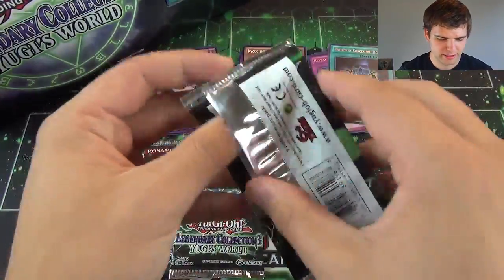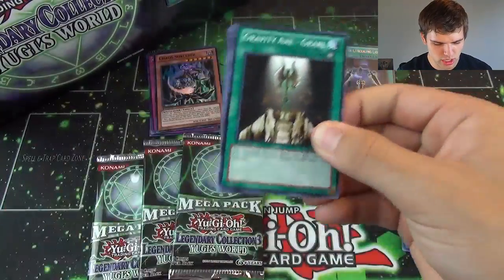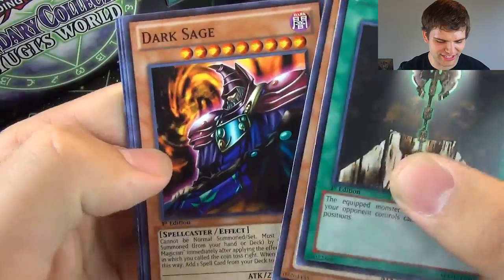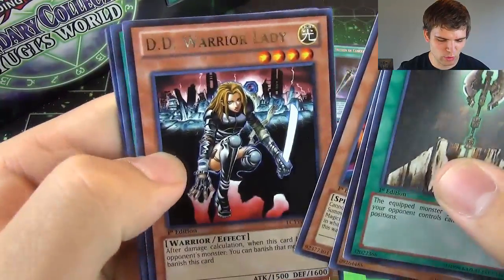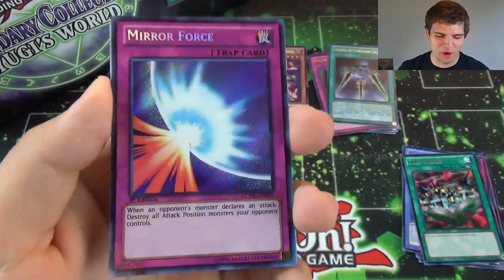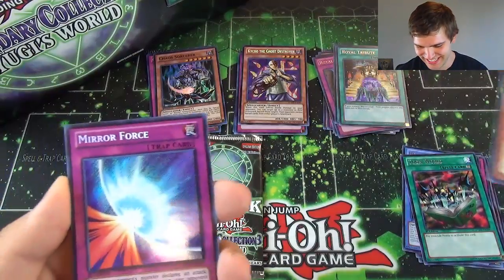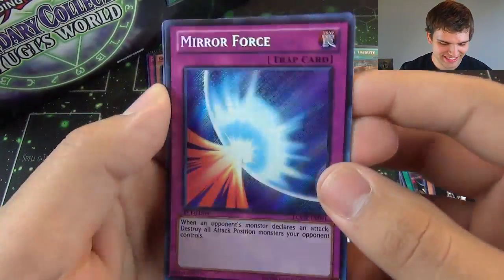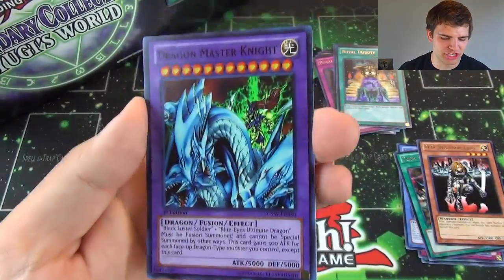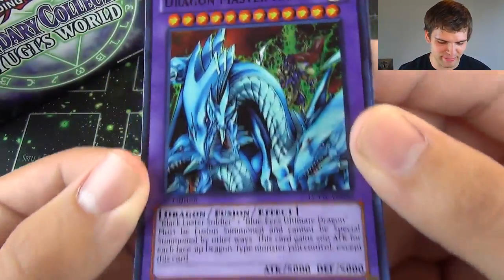Alright, next pack. Exodia? Freaking Mirror Force — I love opening this card. And nice! Super Rare Dragon Master Knight! The guy looks epic with its 5,000 attack and defense. Such a crazy picture.